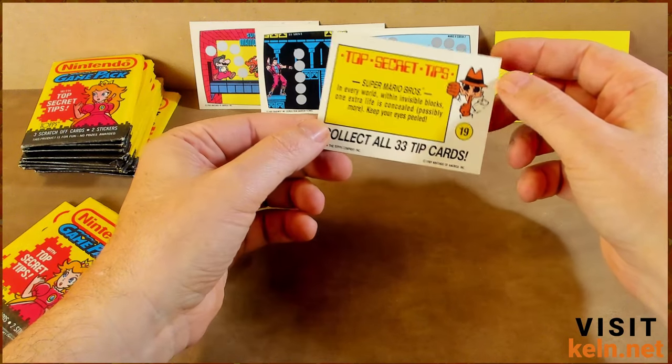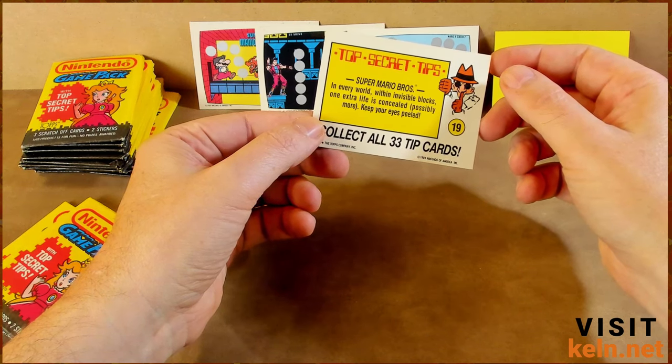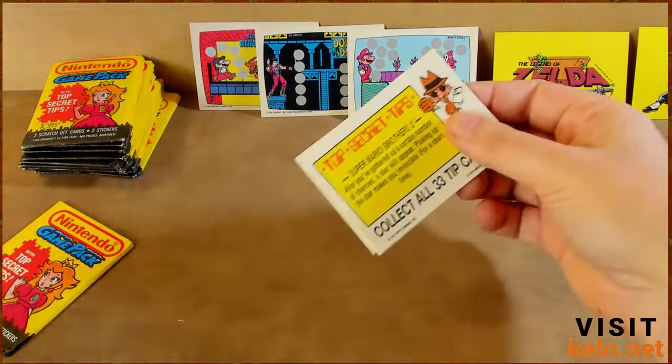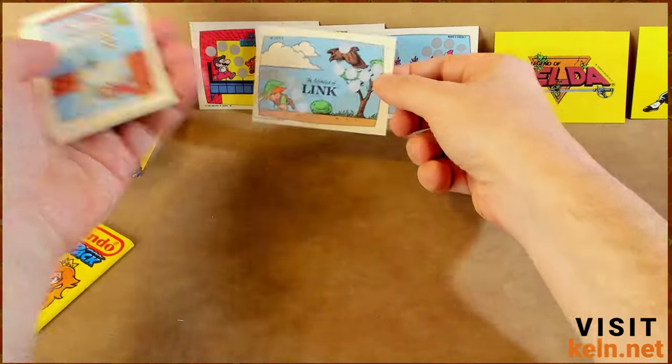The tip reads: 'In every world, within invisible blocks, one extra life is concealed — possibly more. Keep your eyes peeled.' Huh, did not know that — that was in every level. So now it's getting kind of fun whenever things are different from what we expect. Adventure of Link also.